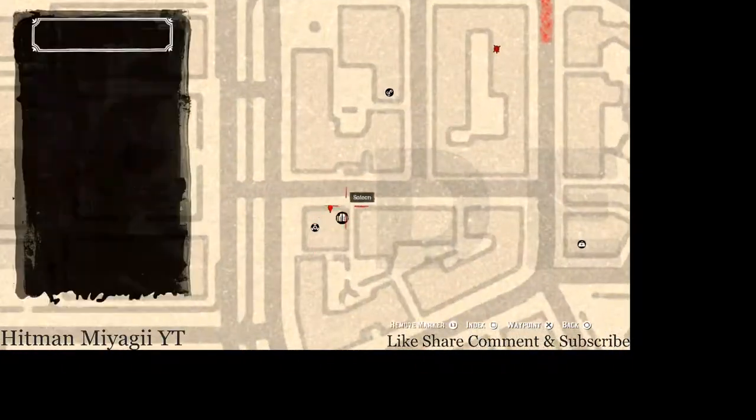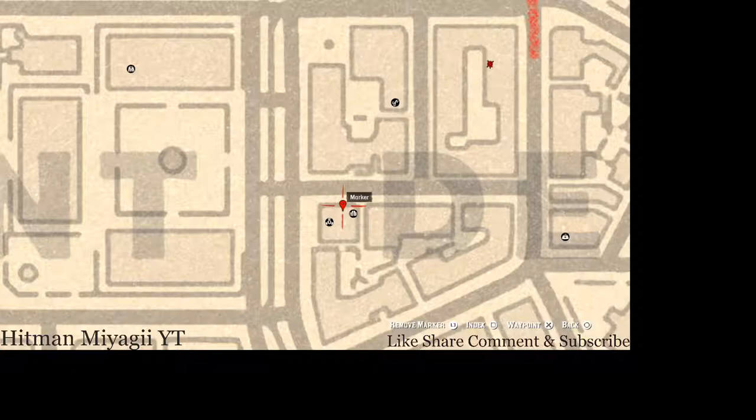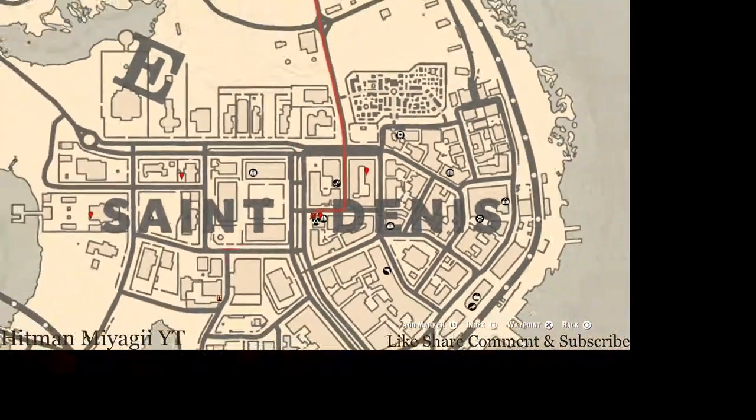Right across the way, it's right inside this saloon. Enter here, go up the stairway and into the only room you can enter on the second level. It's directly in front of the bed — there's a wash stand or shaving stand, and on that shaving stand you guys will get a cherry wood comb, which is a family heirloom.